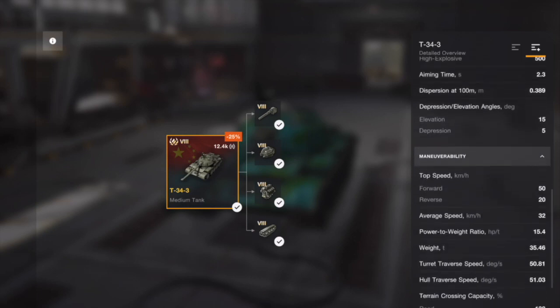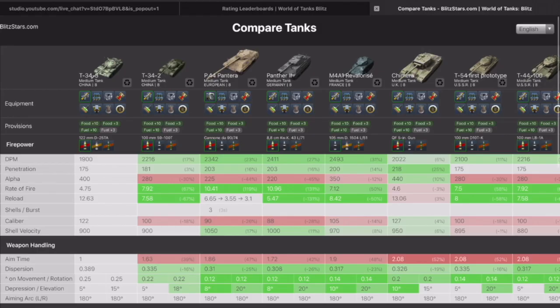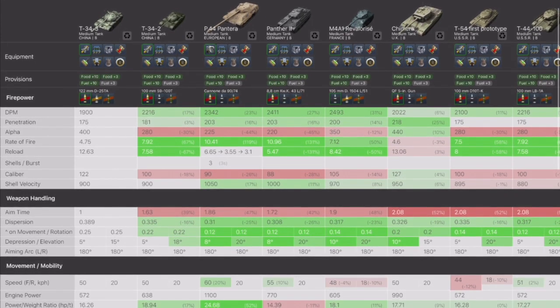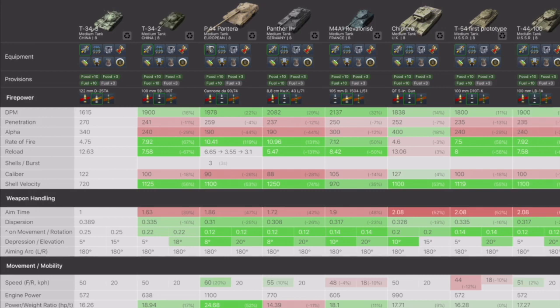The damage is spectacular, aim time is pretty long, and the big one — look at that gun depression: five degrees. That's bloody awful. Sticking it into tank compare, you can see straight away DPM and penetration are pretty bad, one of the worst in the tier. Alpha damage isn't massively good either, rate of fire is pretty poor apart from the Chimera which tops it, and reload time is again pretty poor.